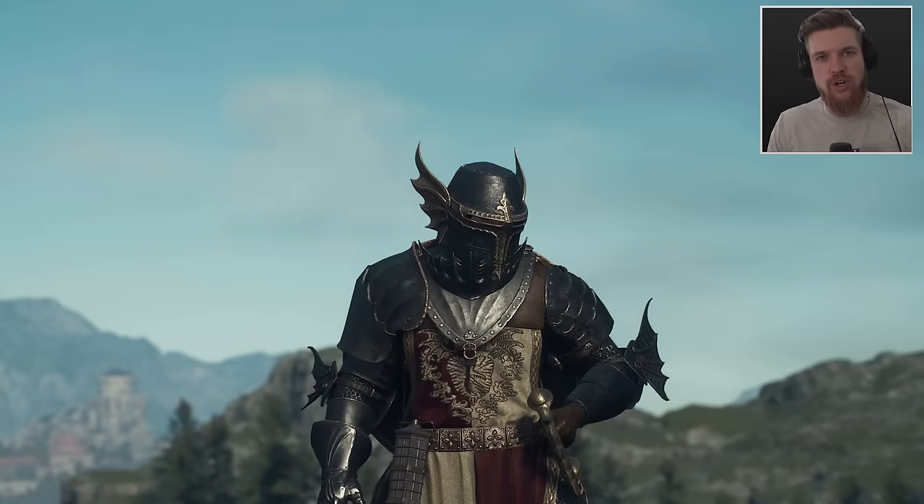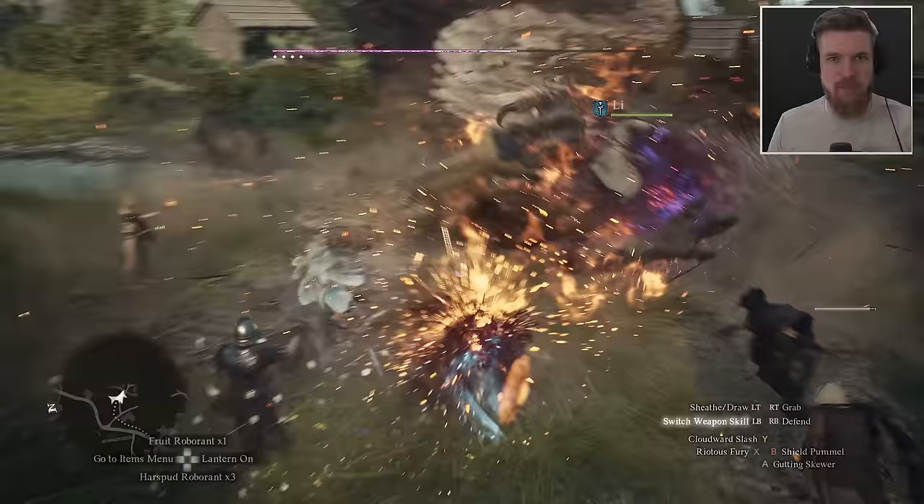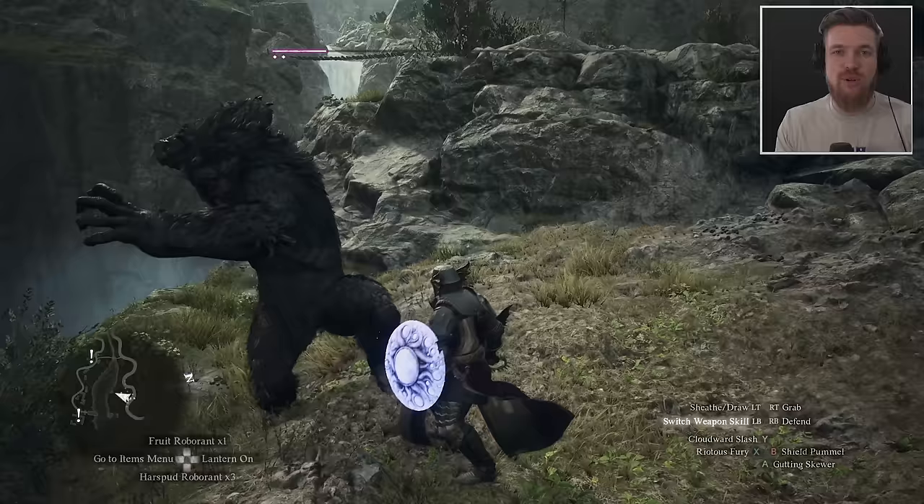Starting from nothing, this guide will show you how to turn yourself and your pawn into the ultimate fighter build in Dragon's Dogma 2 that takes no damage but somehow obliterates everything. There are some key differences in how you set up your character depending on if you're looking to defend yourself or deal some damage, because fighters can definitely do both.